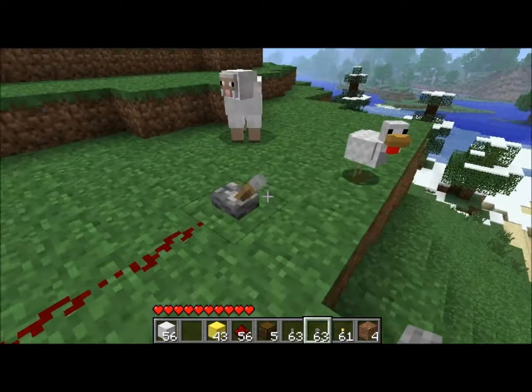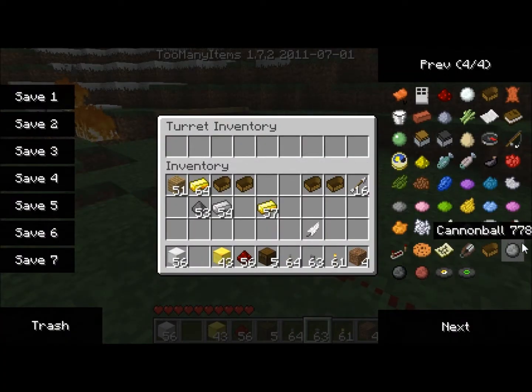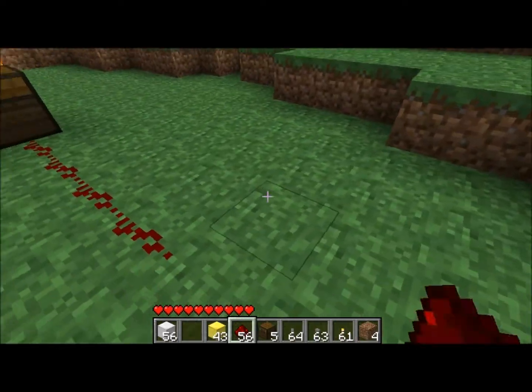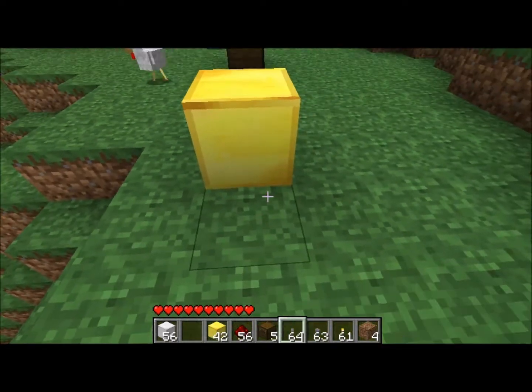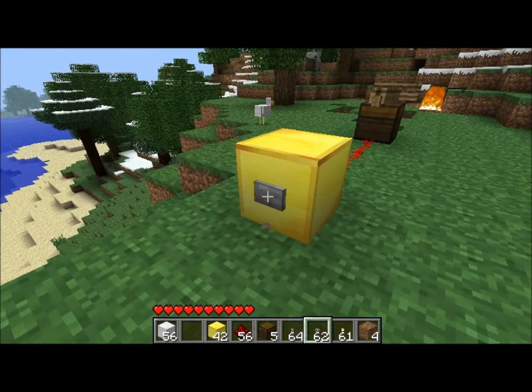I load my last two napalms in and end up firing it anyways. You can also use a button, and what a button does is it makes it burst fire — so it fires three shots at once. That's the lowest amount you can fire unless you only put one cannonball in. You can also ride it while it's auto firing.